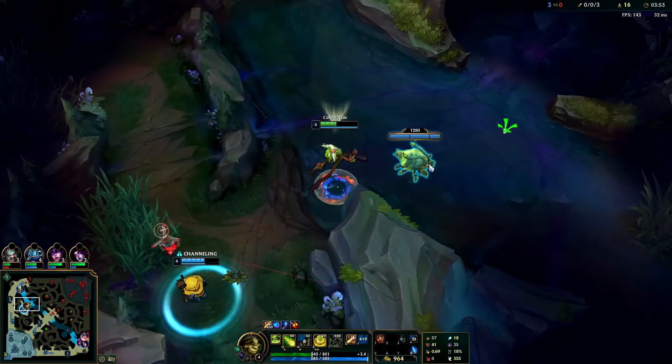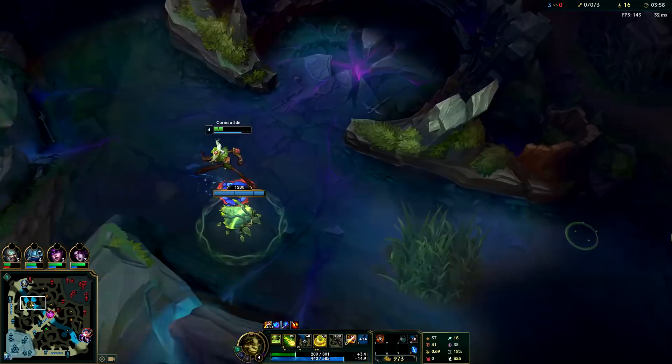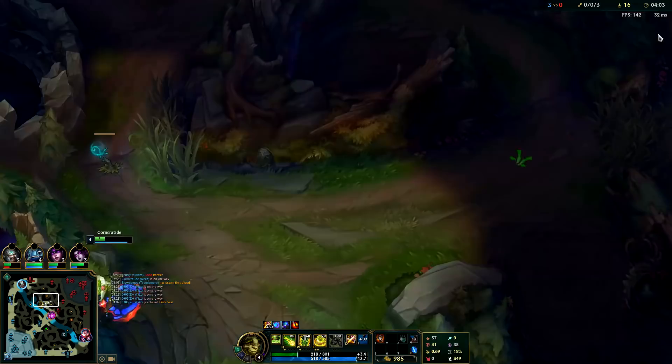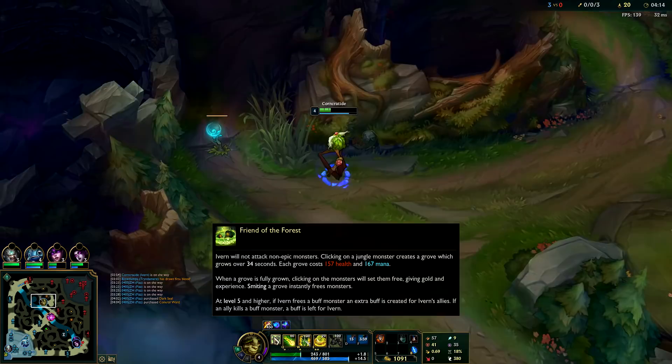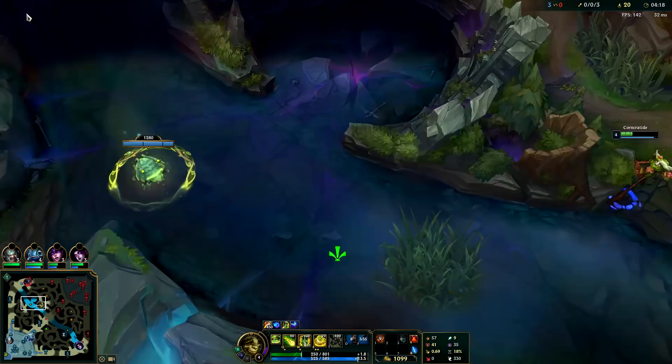Max E first. Normally with your smite, you'll use your first smite on your red buff because red buff is super important, and then the rest of your smites you'll tend to use on scuttle crabs or the enemy's raptors. The enemy's raptor camp is a really good camp to take. Golems are the least important camp on Ivern because it gives the least XP and least gold. So if you're going to invade, it's normally on the raptor camp — just smite it and run.